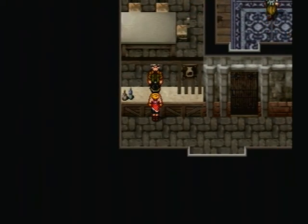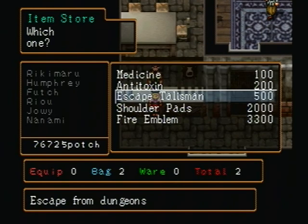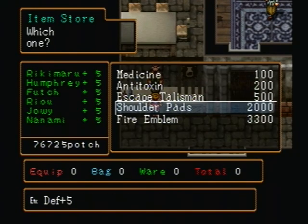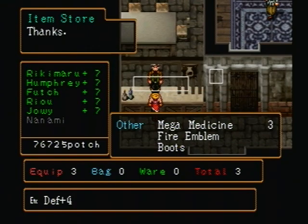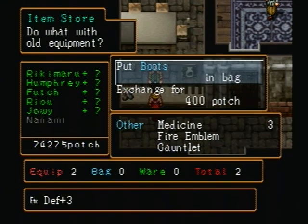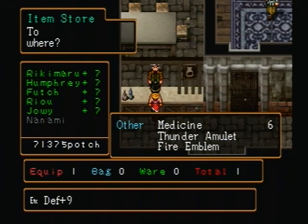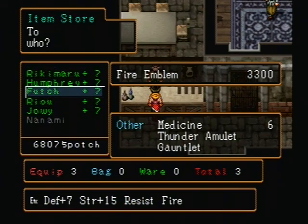We got a Dragon Armor in that chest back there and I give that to Ryu — it's one of the best defensive items he can get at this point in the game if we were playing through it normally. The warehouse is not available for a good chunk of the early game. It's available now at the mercenary fortress, but stuff will happen and it'll become unavailable for a while. That's the main reason I've been going around getting collectibles to dump in the warehouse.